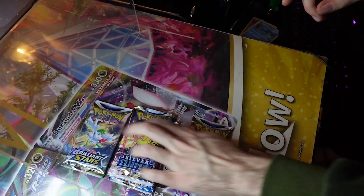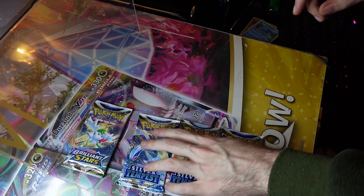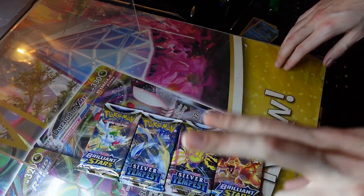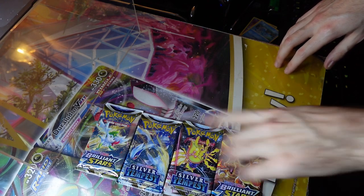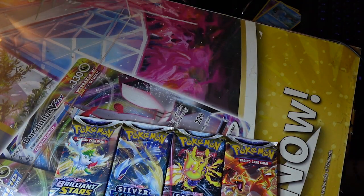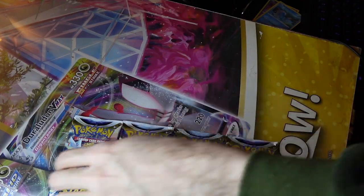So we have four packs - spectacular. Two Silver Tempest packs, and one and two Brilliant Stars packs on the edge. Let's roll into some of the packs. So which pack is the first pack you want to open, Liam? I'm really feeling the far left Brilliant Stars.